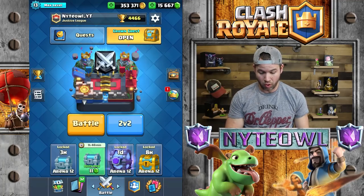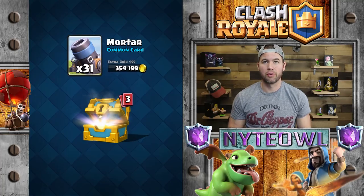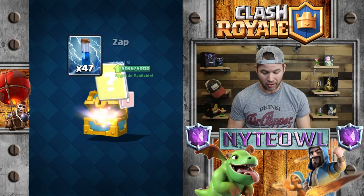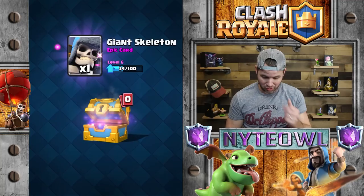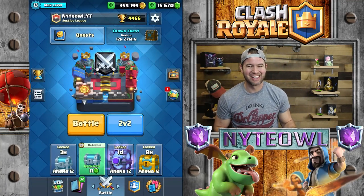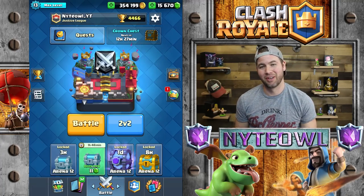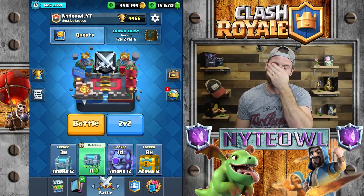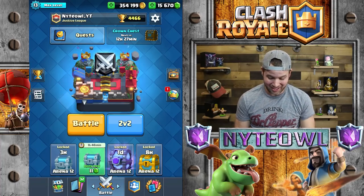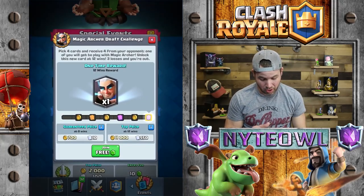That's gonna be flipping rad when I open that up — you hardly get those anymore. Let's open up this crown chest. I am so close to maxing out my Hog Rider, even though I might be tired of using him. You finally max out a card and then get your burnout on it — it is what it is. Let's hop into this challenge — free entry, so that's pretty awesome.